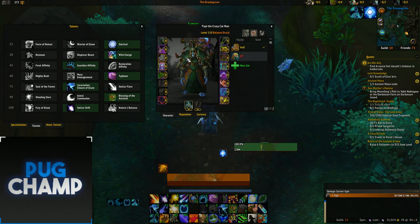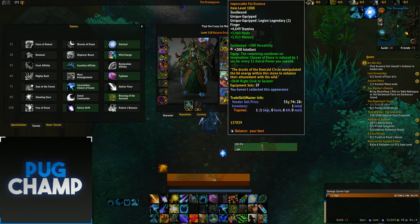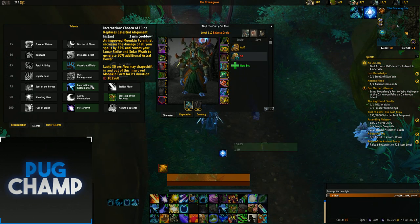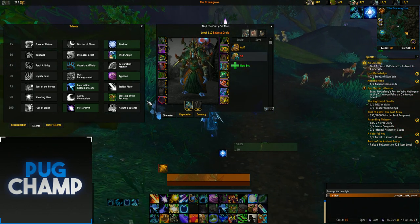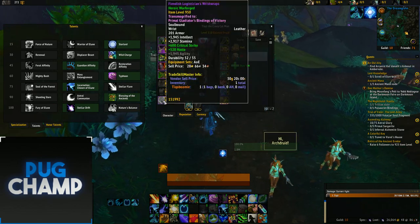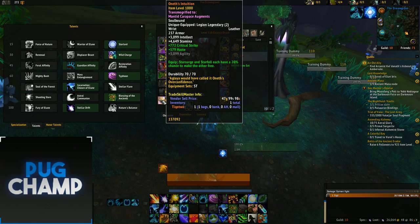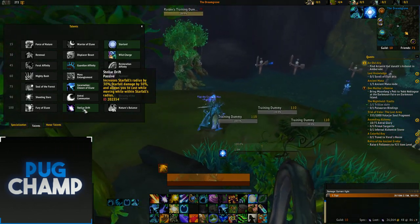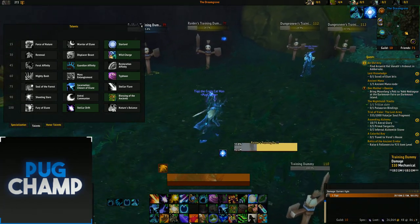For single target legendaries you want the wrists and the ring. The ring reduces Celestial Alignment's cooldown by 1 second each time you spend astral power, so you get Celestial Alignment up more frequently for a big damage increase. The wrists give every Star Surge and Starfall a 20% chance to make the next one free — if you get a free Starfall and cast it under Stellar Drift it deals 50% more damage while you cast and move.